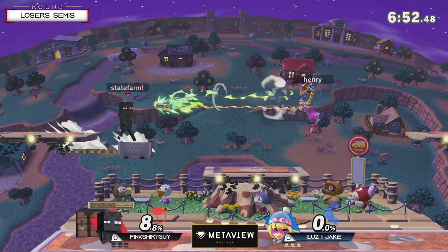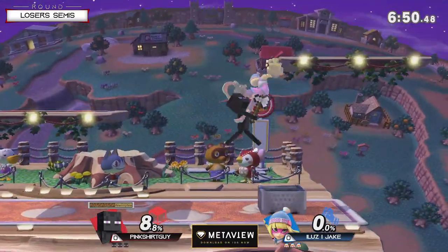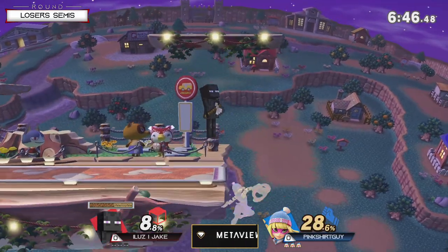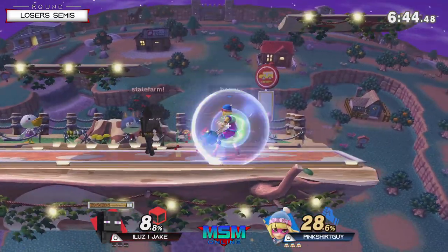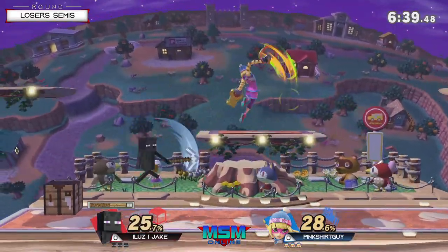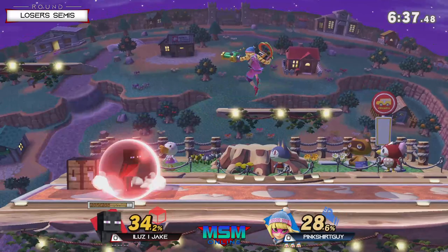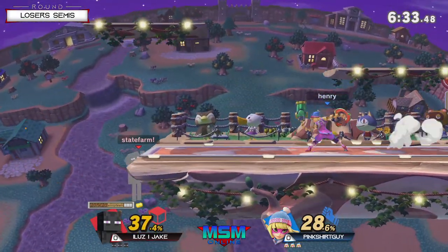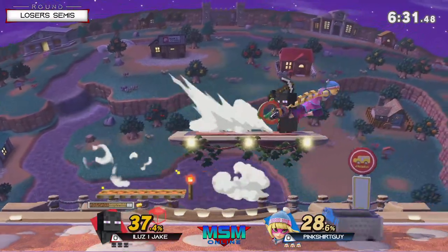Stop the YouTube clutter — anyway, let's get on to it. It's going to be Pink Shirt Guy versus Jake. Speaking of clutter, if you're Jake, your goal is to clutter the stage with as many mine carts as possible against this Min-Min, because you can just close the gap at a really good pace with those mine carts.